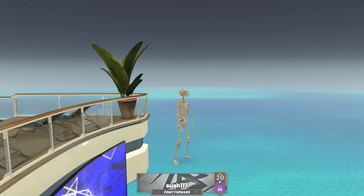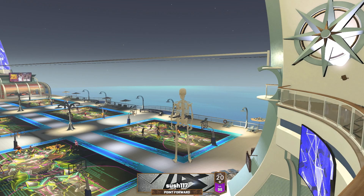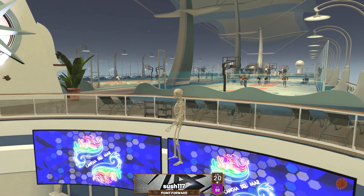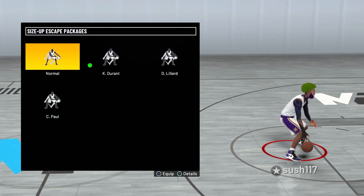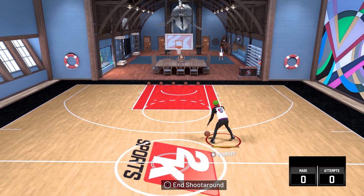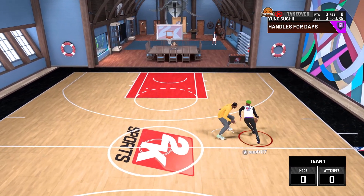For the next part I'm going to show y'all how to break the game with Rhythm Shooter and Stop and Pop. Rhythm Shooter is really overpowered — 2K Labs did a study on how much of a boost it gives you. If you're a slasher, I'd honestly use Rhythm Shooter over Stop and Pop. For the size-up escape packages, use Kevin Durant, LeBron, or Damian Lillard. To activate Rhythm Shooter, just do two dribble moves and then shoot — one, two, shoot.